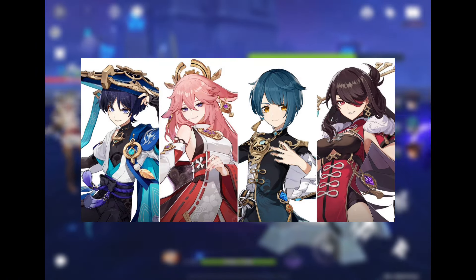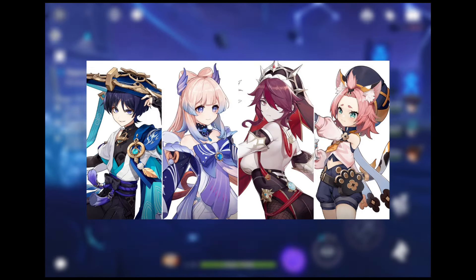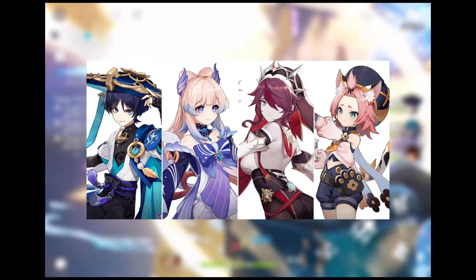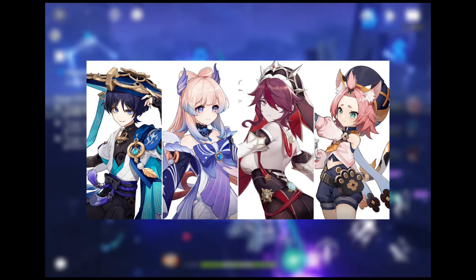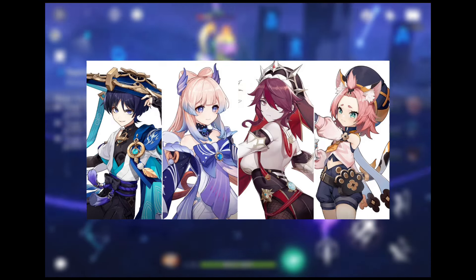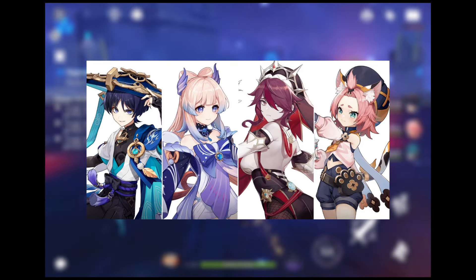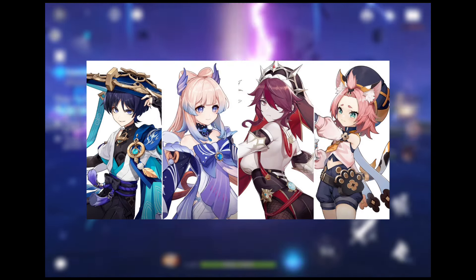The next team is the Freeze Team, which involves Wanderer, Sangonomiya Kokomi, Rosaria and Diona. Freeze has been one of the most popular reactions in the game because it can essentially immobilize the enemy forever upon correct execution. This is great if you are about to fight annoying enemies like Rifthounds or spectres that move a lot and are hard to control with Animo skills. With this team, you'll never lose a character because both Kokomi and Diona can heal their party, and the latter can also provide a strong barrier every time her elemental skill is used. You'll be getting healed and protected constantly, but you have to make sure that you don't end up freezing yourselves.